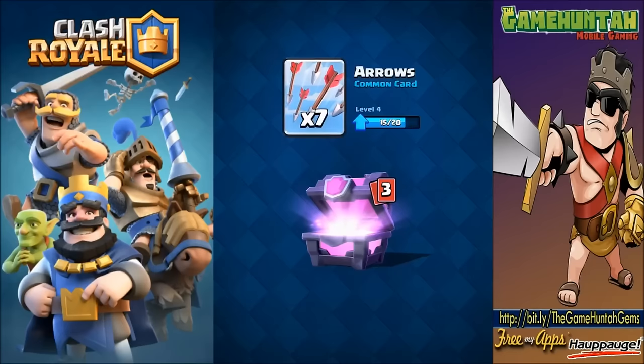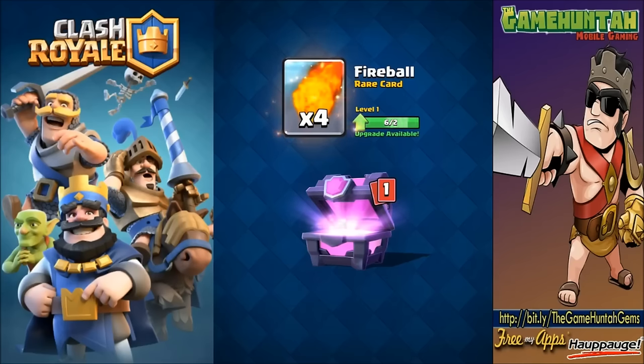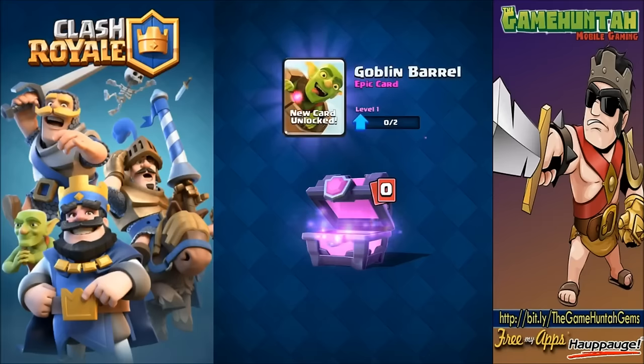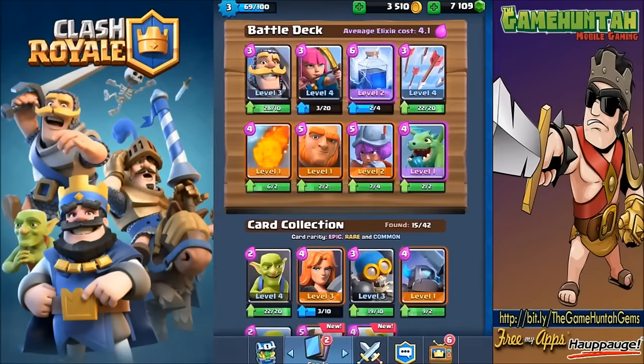Seven more spear goblins - I'll take that, that's definitely gonna be good. Let's open another one. Valkyrie, I'll take that. We can probably upgrade the fireball, which is not too bad - one of those good cards to have. We're gonna try different combinations of decks, some spell decks. Fireball is one of those cards I can use in anything. Oh - goblin barrel, a new card! Finally we got something new!